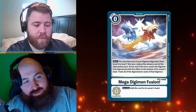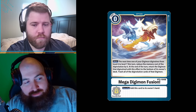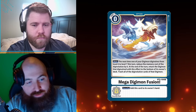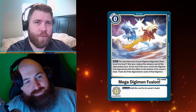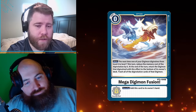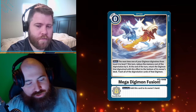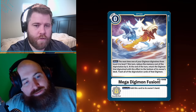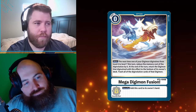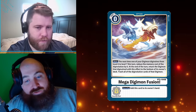Memory resets at the start of your turn. When it goes to their turn, they'll start at whatever you left it at. So if you start at three memory and use seven, on their turn it starts at their four. In order for you to do more powerful stuff, you give them the opportunity to do more powerful stuff. Magic players who came to Digimon when it was new did like the memory system because it was an ebb and flow.